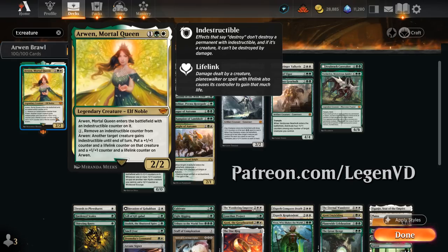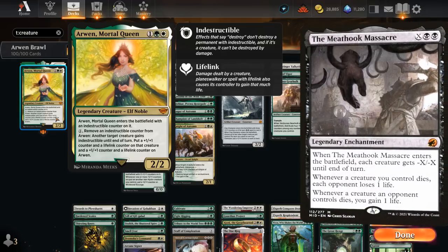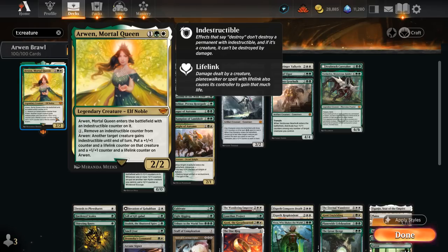This 3-mana 2-2 Legendary Elf Noble enters the battlefield with an indestructible counter on it. So as long as it has that counter it cannot be destroyed by opposing removal and cannot be taken out by damage. It can block and attack without trouble. It could still be exiled, bounced, or killed by effects reducing its toughness to 0, like Meathook Massacre. But otherwise that indestructible counter is incredibly valuable. We can also pay 1 mana, remove an indestructible counter from Arwen, and then another target creature gains indestructible until end of turn, while both Arwen and the target creature pick up a plus one plus one counter and a lifelink counter, so they will have lifelink going forward.